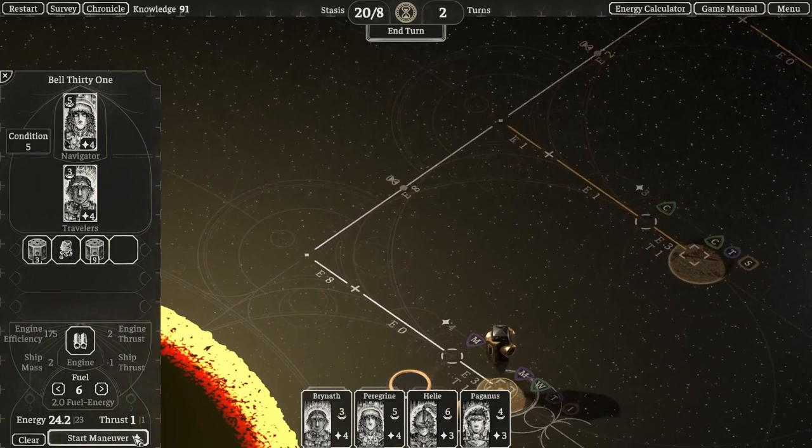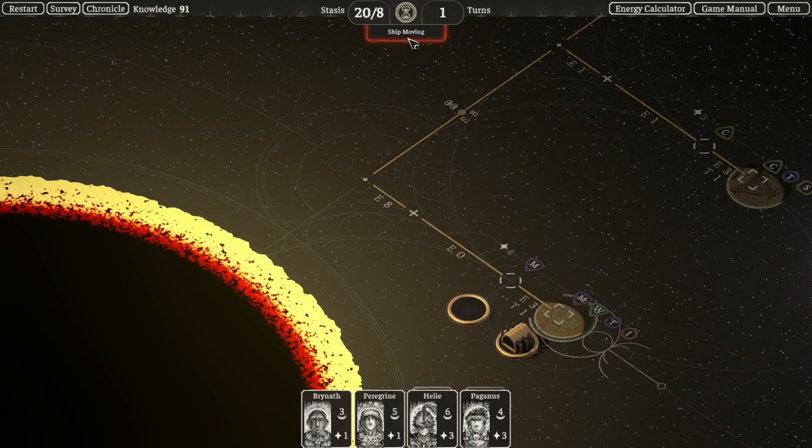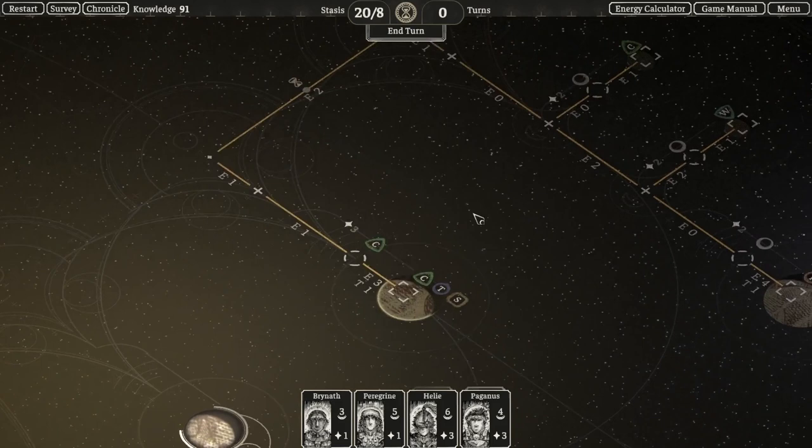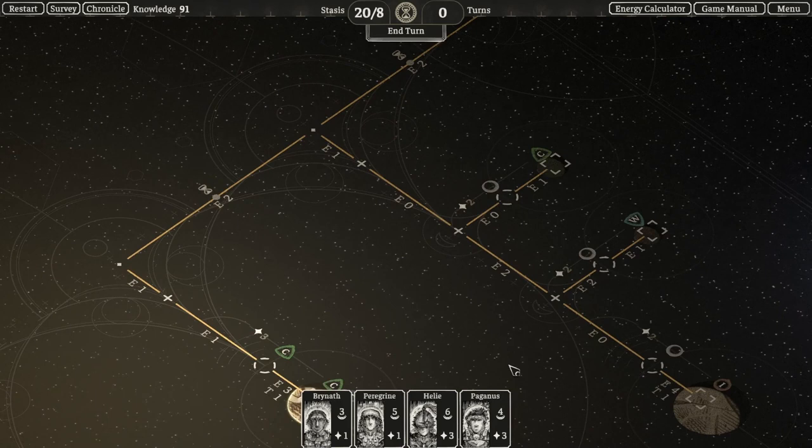As you can see, we'll start getting to the final moments of the solar system as it's being permanently destroyed. Once time runs out, you can see the planets themselves will start to go. You still have a little bit of time if you're operating in the furthest reaches of the solar system, away from the sun itself.